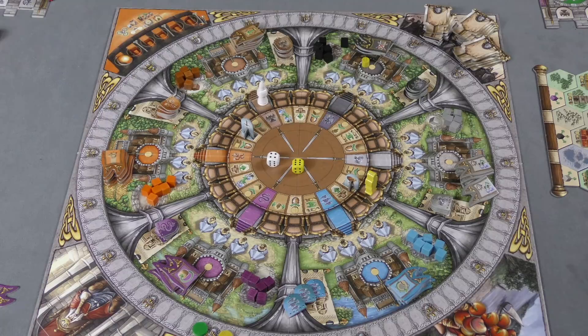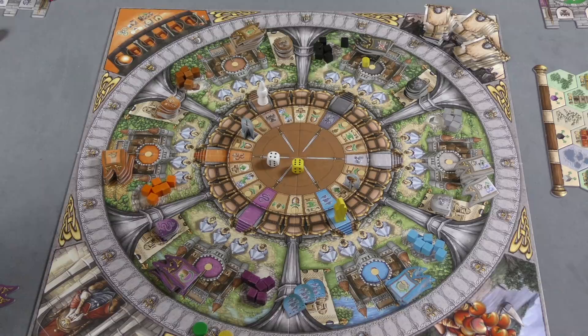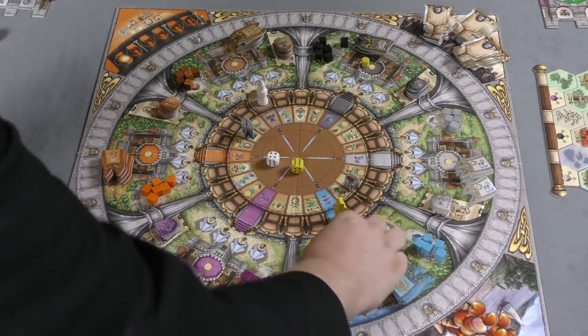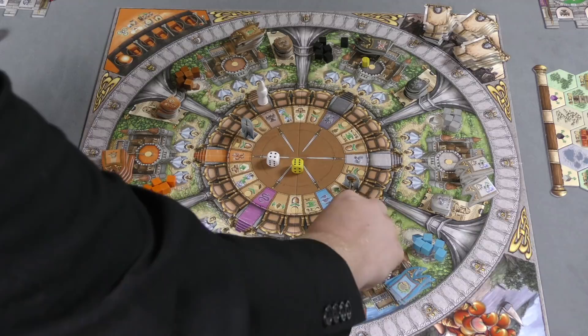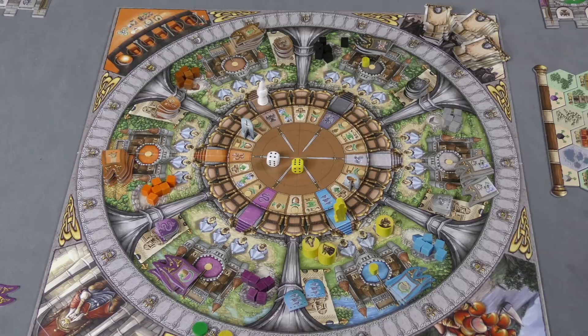When you land on a spot you take that action. There are six principalities — six regions — and landing on them lets you place one of your four workers on a tent in that area. The worker you place determines what you get: one worker gives a cube, another lets you place an influence token, another gives a flag, and another gives a shield. If the worker you want is elsewhere on the board you can move them to that spot, and if someone else is there you displace their worker back to them.